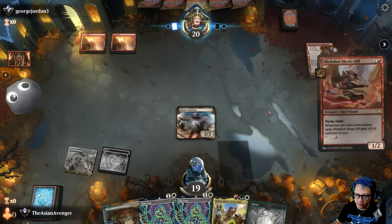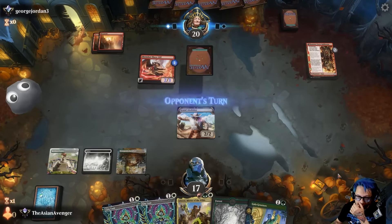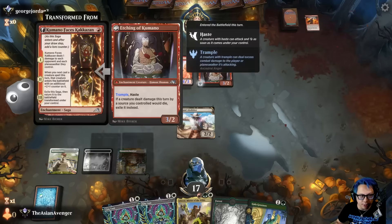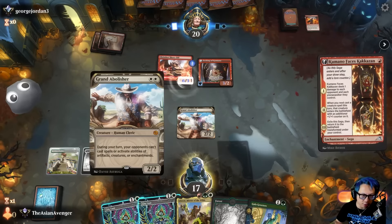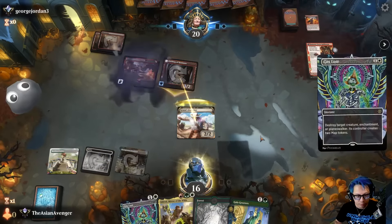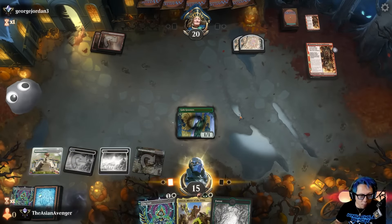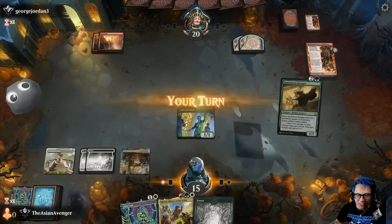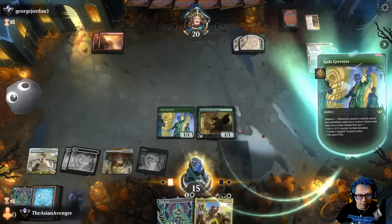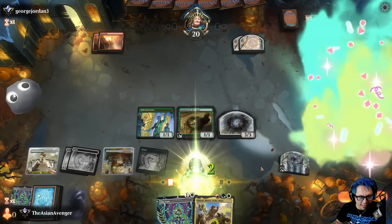I need a red land. Slick Shot — yeah, sure, that's pretty good. That's not a red land — I want to threaten that I could block, so I'll pass. They're gonna go in with Ancestral Anger, this gets trample now but it doesn't get first strike. I'm gonna trade with Etchings. At some point I will draw that red land, I promise — but today is not that day. I'm gonna just gain a life and get that treasure token.